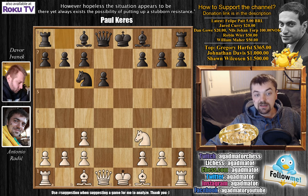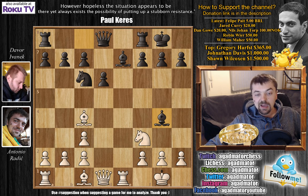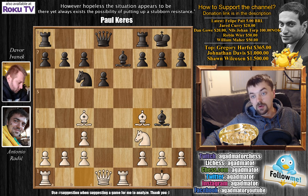After d captures on c3, he played knight to c6, bishop to c4, bishop to e7, I castled, he castled, I played rook to e1, and he played bishop to g4, pinning my knight. He wants to play knight e5 to attack my knight on f3 and also my bishop on c4, so I go bishop to f4, not allowing him to go knight e5.